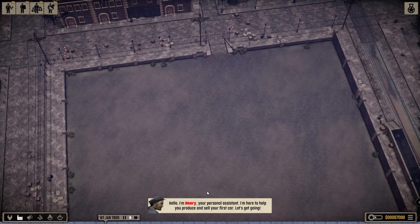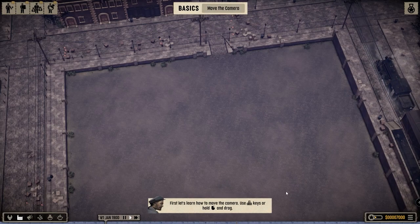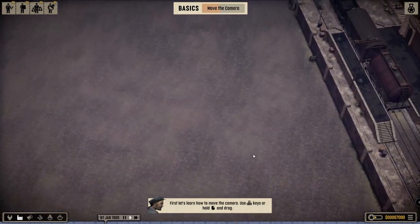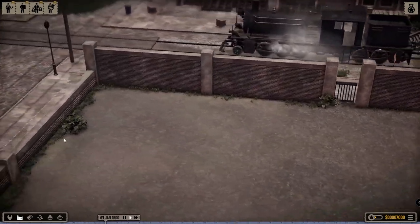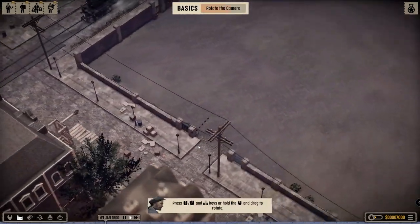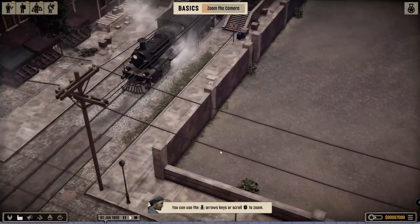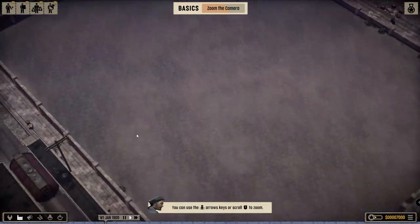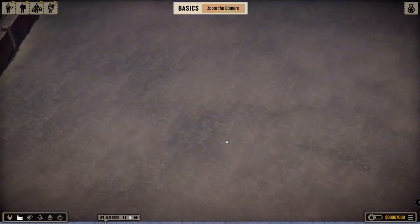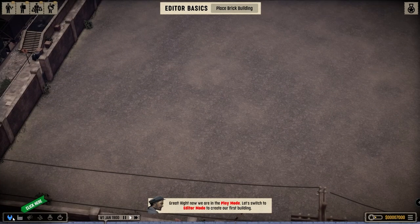Hi guys, welcome to Flaming Yakuma with another new episode. This time we are playing Car Manufacturer, a game where you can build your own cars. This game is actually in its demo phase at the moment and I'm gonna give it a try today. Looks pretty cool so far. I got to kind of build my little car factory in this entire space, but right now it's a scenario so you can only play the set scenario in demo mode. Without much to say, let's get into the game — you have your camera where you zoom in, zoom out, your tutorial. Let's start building our factory.